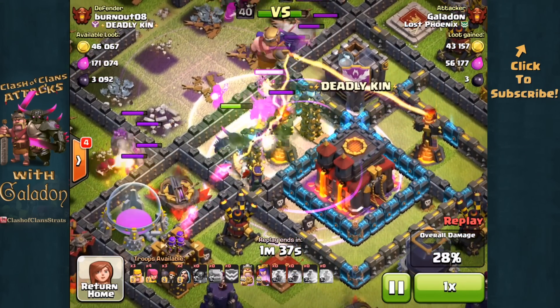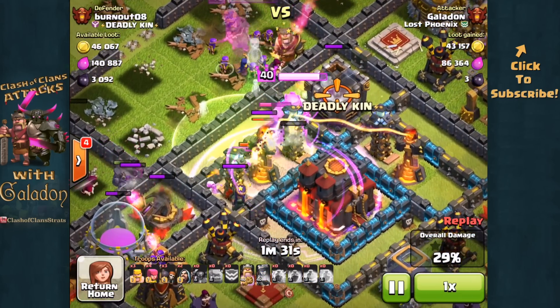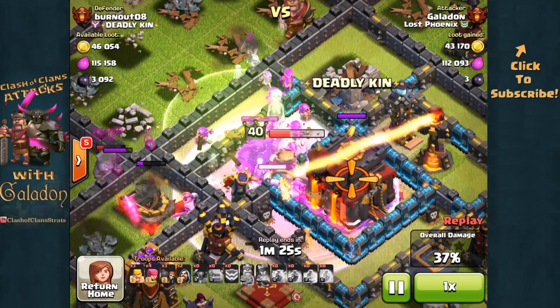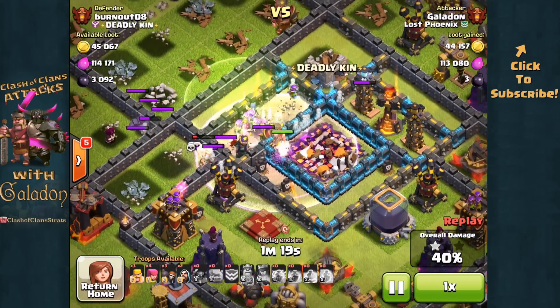I've dropped the last Rage spell and all of my units run out of it to go chase down the King, but here they come back, taking out the Teslas, going to get that multi-targeting Inferno out of the way. Unfortunately at this point the single-targeting Inferno is on my King — he doesn't have much time left, gets maybe a shot in on the Town Hall before he's down, but lots of other units there to help.